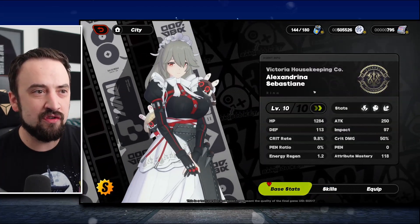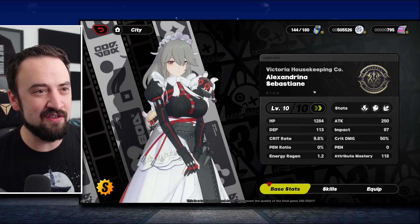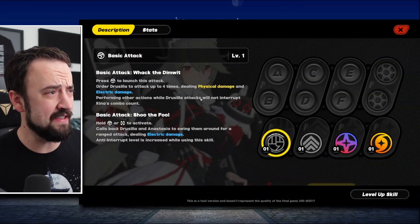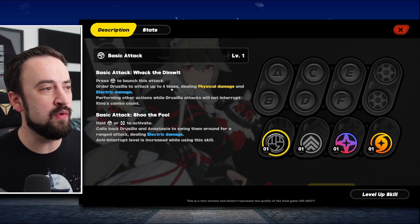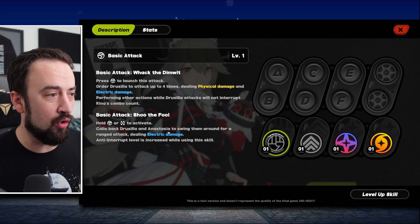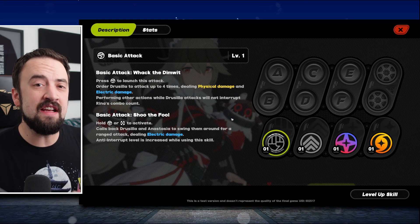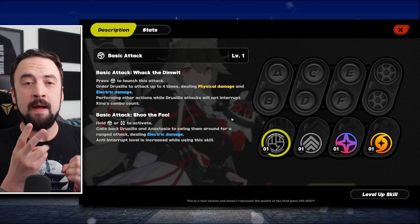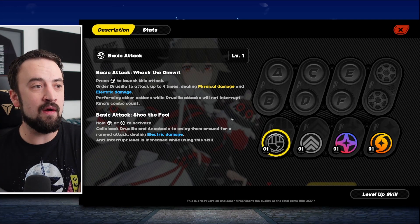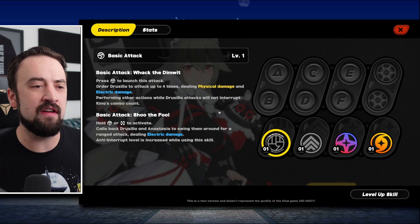My girl here, Alexandrina Sebastian — I have a hard time with that name — here's her skill. Her basic attack, 'Whack the Dimwit,' sends her puppet out. You can spam this and her puppets go out and attack people. But you can also hold the button and she'll pull her pets back in to do electric damage in an AoE circle. So this move has two uses — more complicated than just spamming, but not so complicated that a boomer like me is too awful to use it.